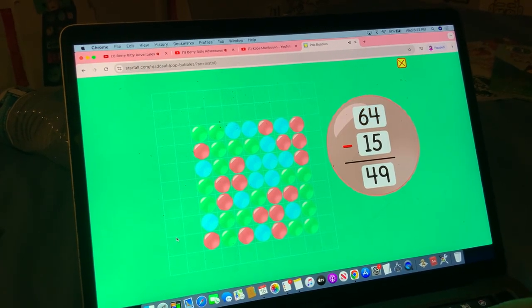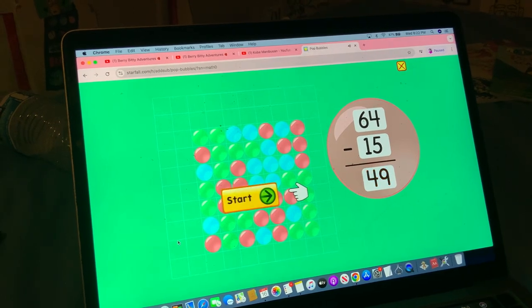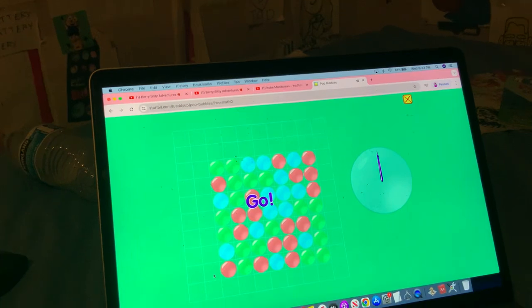64 minus 15 equals 49. Round six. Ready, set, go.